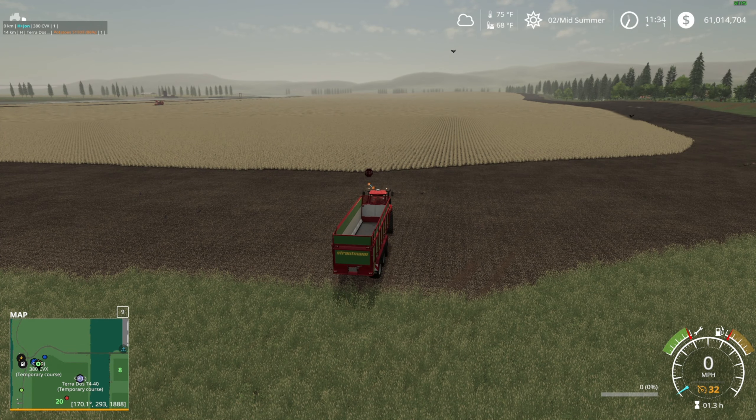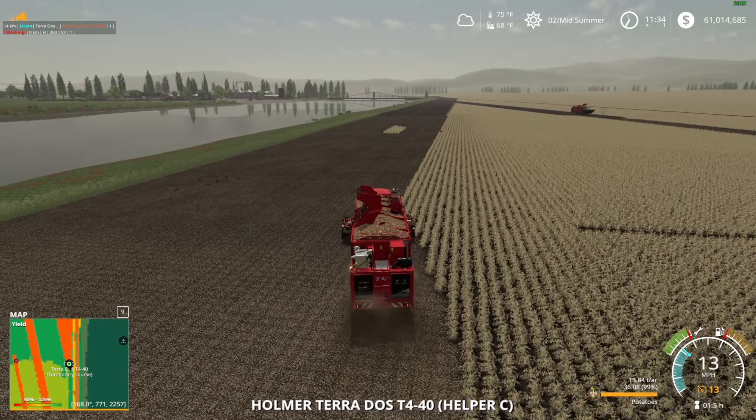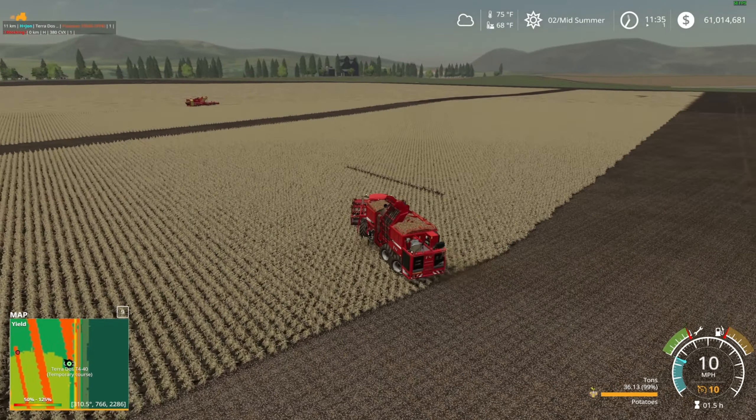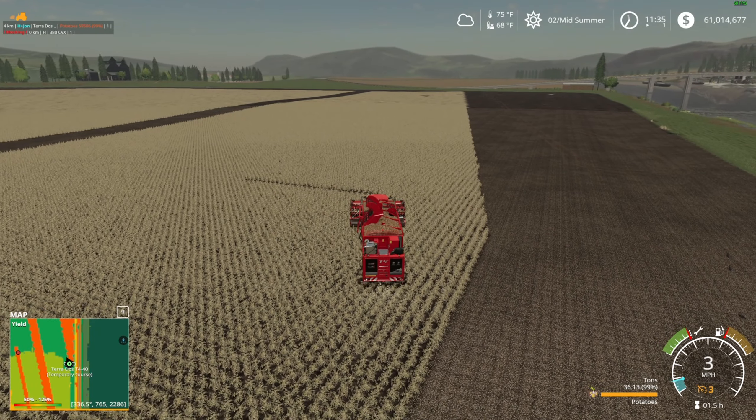We're above our 10% obviously. Maybe this just takes a long time and I'm just impatient. The harvester's at 90% right now — hitter to patter, bud, let's go! It kind of kills me. He's not over the crop right now — it's hanging out over nothing. We're at 99% and our tractor's not coming. Maybe it is the harvester — that's actually a good possibility.